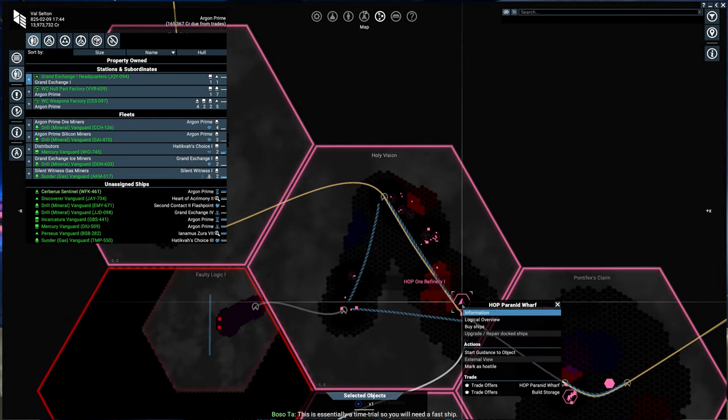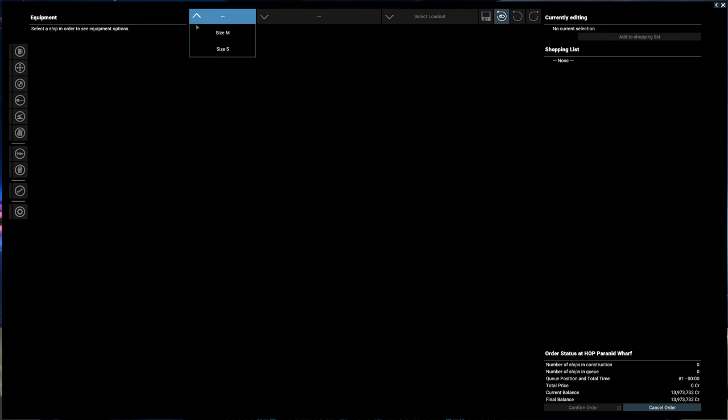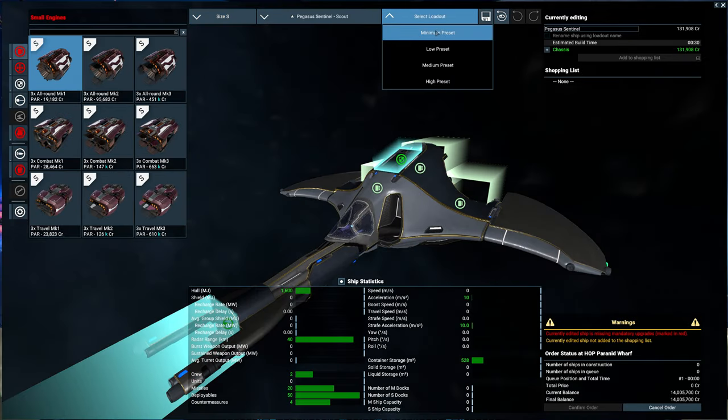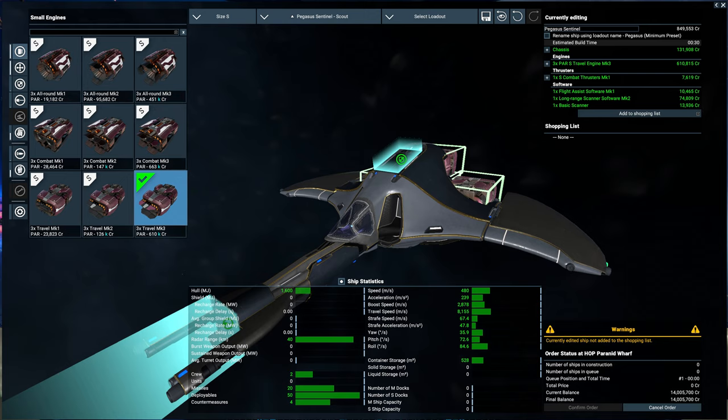The Paranid, they've got some speedy things. So we'll make a new ship here — small. Scout ship should be good. Start with minimum presets. Engines will go top of the line. What does that give us? 480. What does combat give us? 503. All around 480, but we'll take the travel speed boost — 81.55.